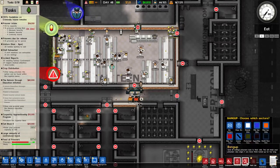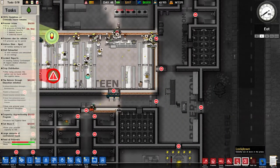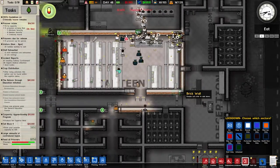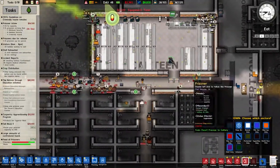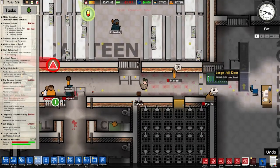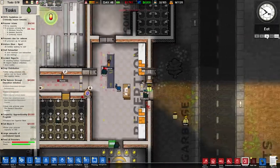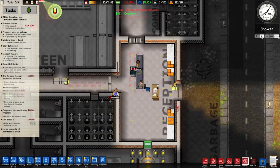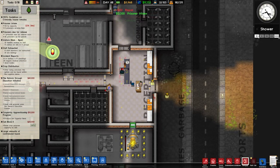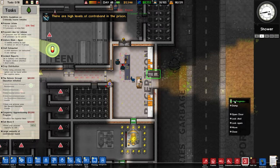Get people back to their cells, open the doors again. The doors are still messed up — what the hell is going on? Fix the door! I think there's a bug going on. We're going to dismantle this door and get a new door.